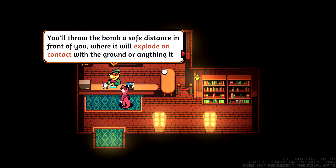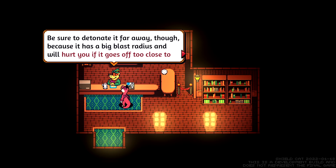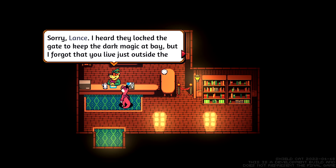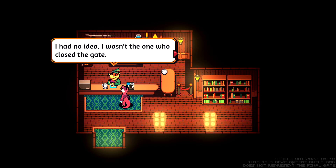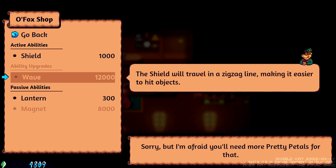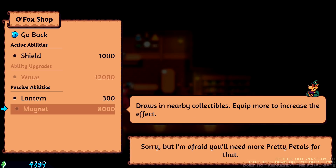If you want to throw a bomb further, sprint before throwing. Be sure to detonate far away. Have you been outside of the village? It's a mess. I had to go through the woods because the gate was locked and I didn't have a key. I heard they locked the gate to keep the dark magic at bay, but I forgot that you live just outside the village. Quite a few people were stuck outside the village. I just hope none of the dark magic gets inside.